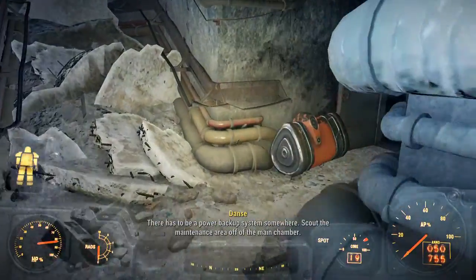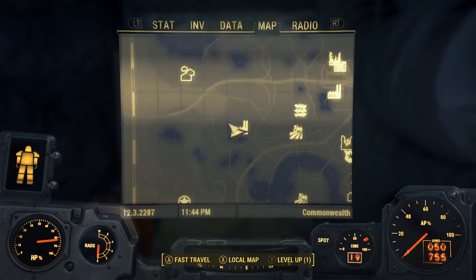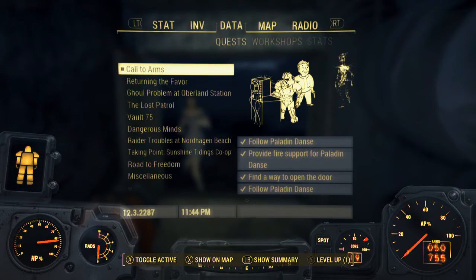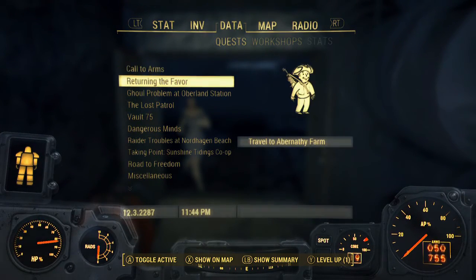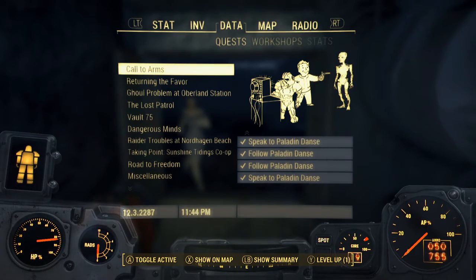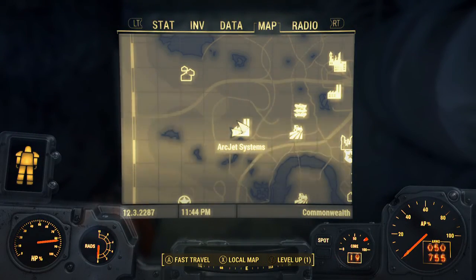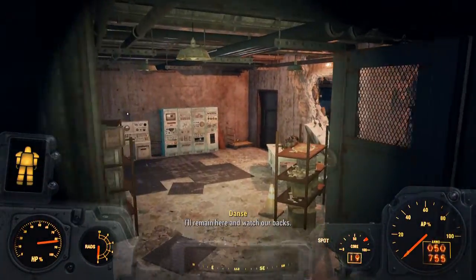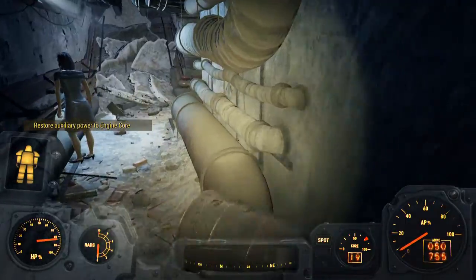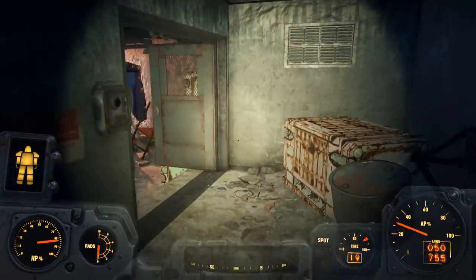So you're going to come in here. This is during the mission with Danse when you're exploring — I forget what this place is called — the Arc Jet Systems, where you're helping him get the arc jet. You'll come in here and you really can't miss this. You've got to go through the story of the mission.